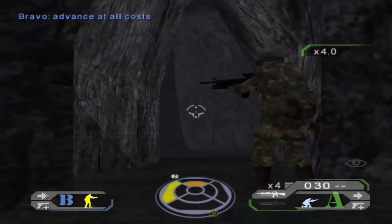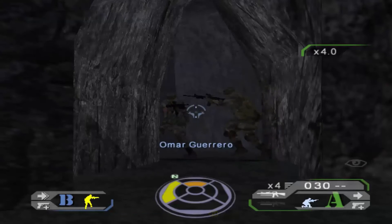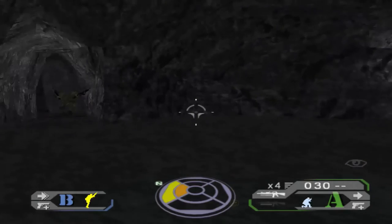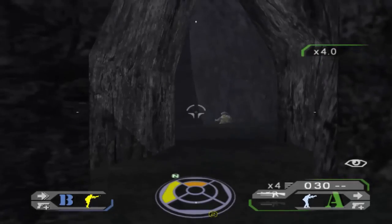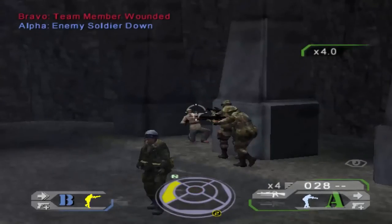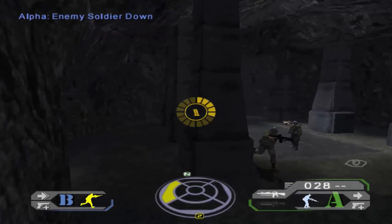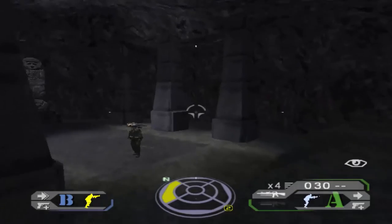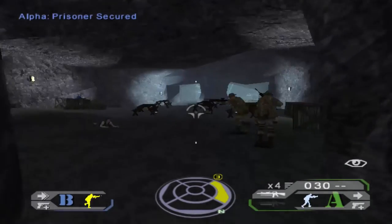Looks like we've got some pathfinding issues here — a pathfinding glitch. It's one of the reasons I like to keep my team small. You can have up to three teammates per fire team, but at that point it gets tricky to manage. Looks like we got the last room secure and the last prisoner. Took some additional injuries, but we managed to locate all the hostages. Now it's just a matter of escorting them to the extraction point.